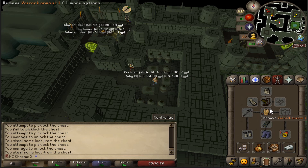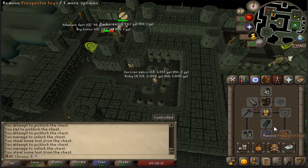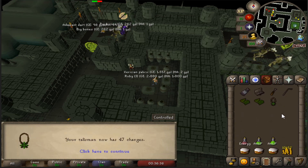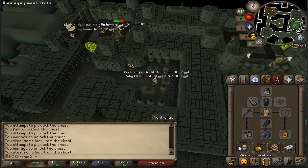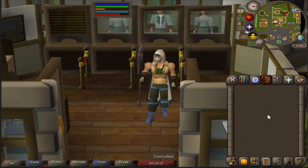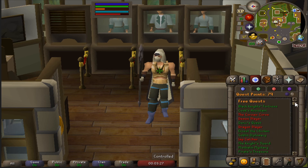I wasn't recording at the time, but we've finally got the Xeric's Talisman along with 47 charges, which gives me some handy teleports around Kourend. And that's where I'm going to leave it for this episode, guys. We're slowly looking better, finishing this one on a total level of 916. No quests this episode, so still 79 quest points. Thank you for watching!